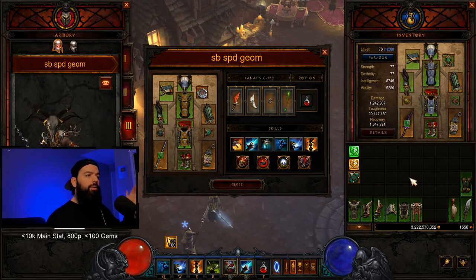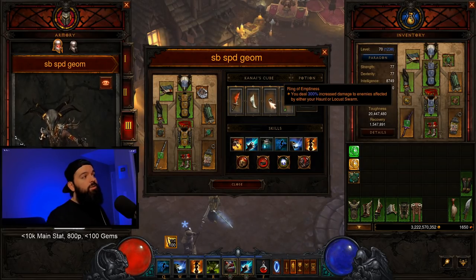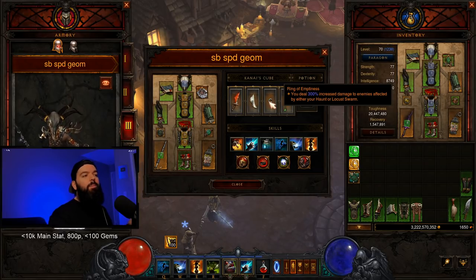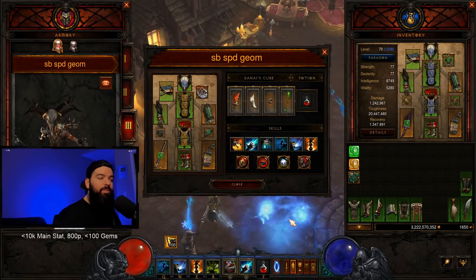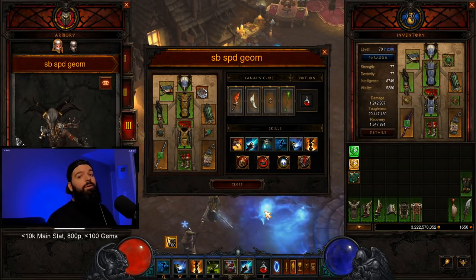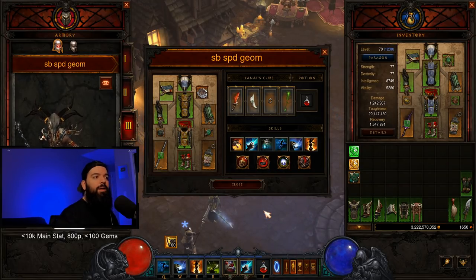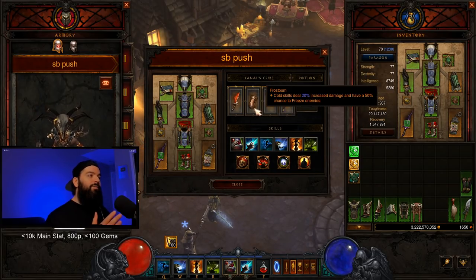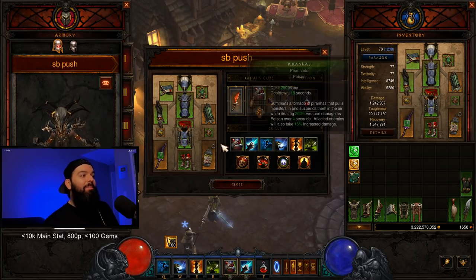If you're new or returning, a few things to clarify. The Ring of Emptiness was changed — it now does 300% increased damage to enemies affected by Haunt OR Locust Swarm. It used to require both; now it's just one. Also, this doesn't work on your pets. Spirit Barrage is not a pet anymore — the Phantasm portion used to be a pet, so we used the Enforcer gem before, but not anymore. They fixed that bug. With the four slot in the cube, we can wear a weapon instead of Frostburns.